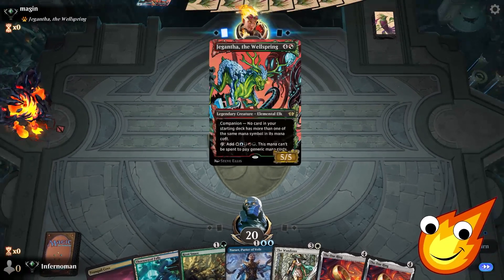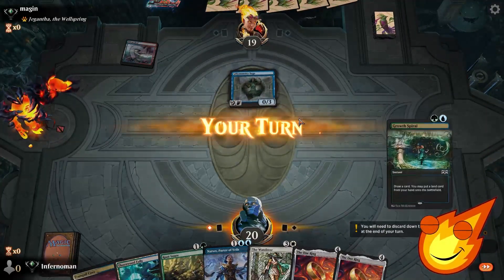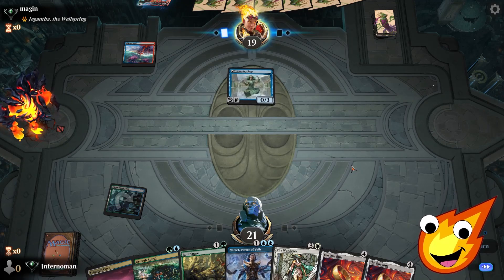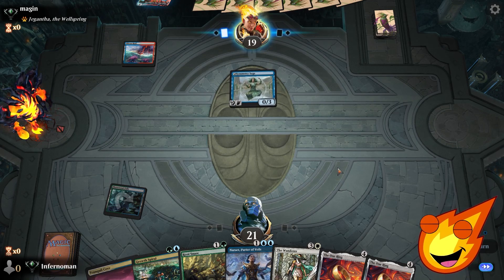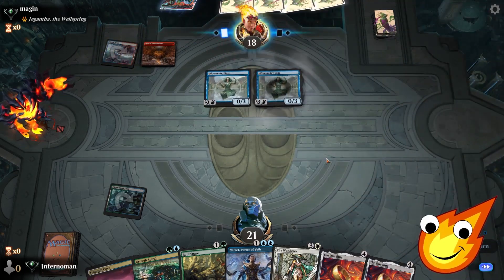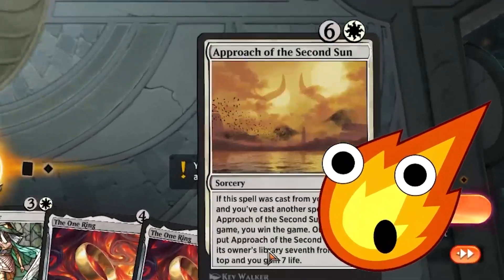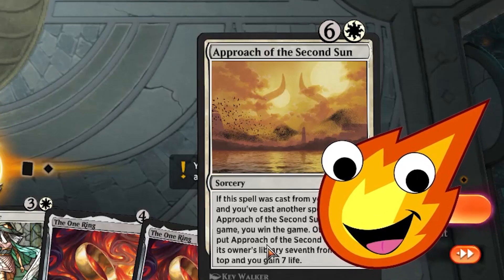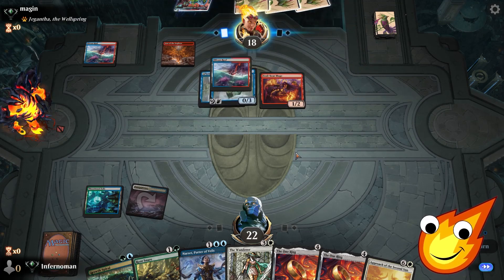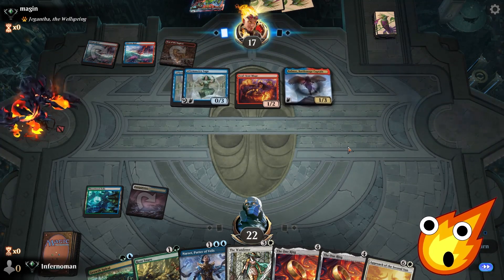Our opponent is playing Izzet Wizards, which could be okay — thankfully Root Snares can protect us from that and The Wanderer can protect us from the burn. We just need to get enough mana and we should be able to outdo our opponent. They're playing Den of the Bugbear, Symmetry Sage, Soul Spar Mage — they're building up their board presence, which is actually okay against us. We also drew Approach of the Second Sun already, which is great for later, but we still need to build up our lands and stall for time.